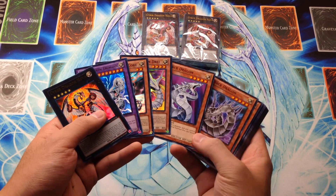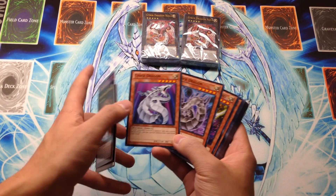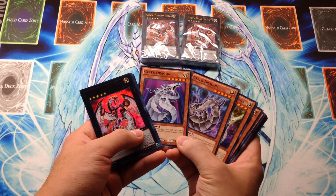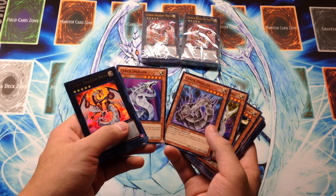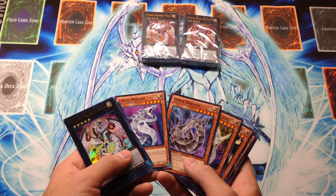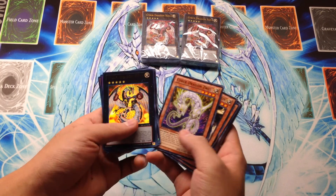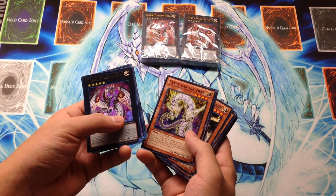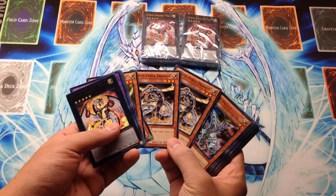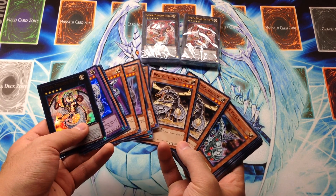We have Cyber Dragon in two different artworks, and these basically represent Zane's different incarnations if you think back to the show. This was the original Cyber Dragon, a monster of light. Here the monster is still a light card, but it has this dark aura as Zane had the Cyber Dark Dragons and the Chimera Tech Dragons and started going more towards the dark side of his deck. We have Cyber Dragon Zwei, two of them, and then two Proto-Cyber Dragons, which are kind of obsolete nowadays because we have Drei, which does the same thing plus more.